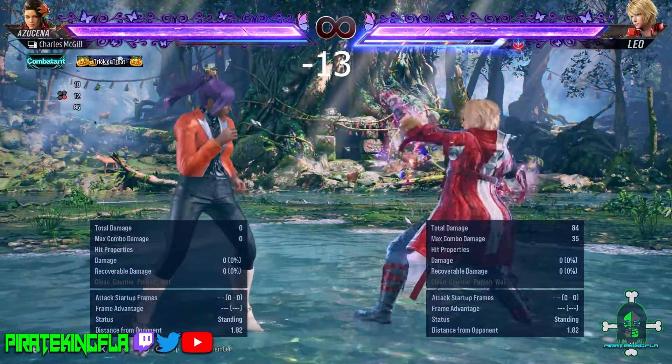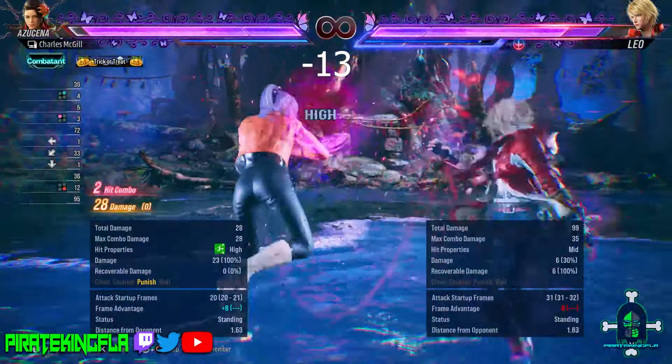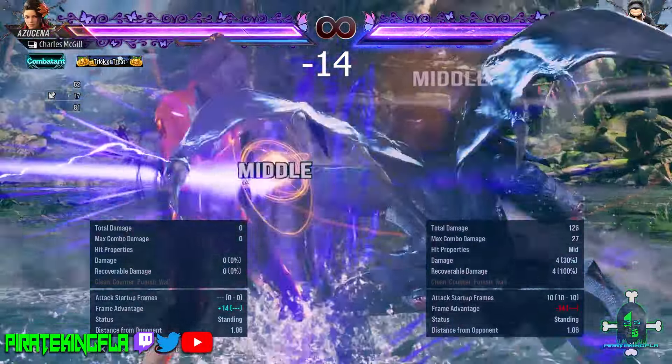Leo's low hitting heat smash can only come out of stance and it's minus 13. Kazuya's low hitting heat smash is minus 14.